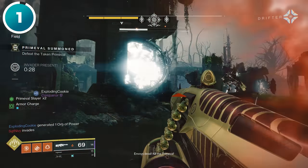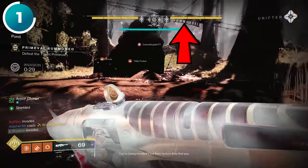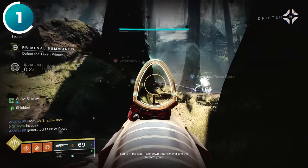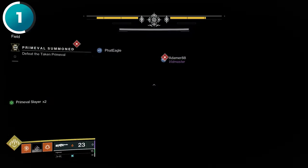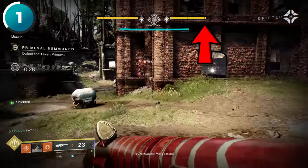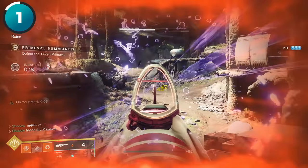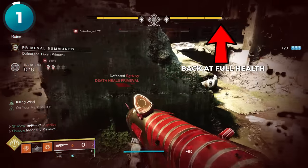When the opposing team summons a primeval in Gambit, the game opens up an invasion portal. However, if you invade right away, you're absolutely doing it wrong. Instead of rushing in there the second it opens, wait for a bit until your opponents have done some damage to their primeval. That way, when you do invade and take out some players, it will heal the primeval and set their team back in a meaningful way.